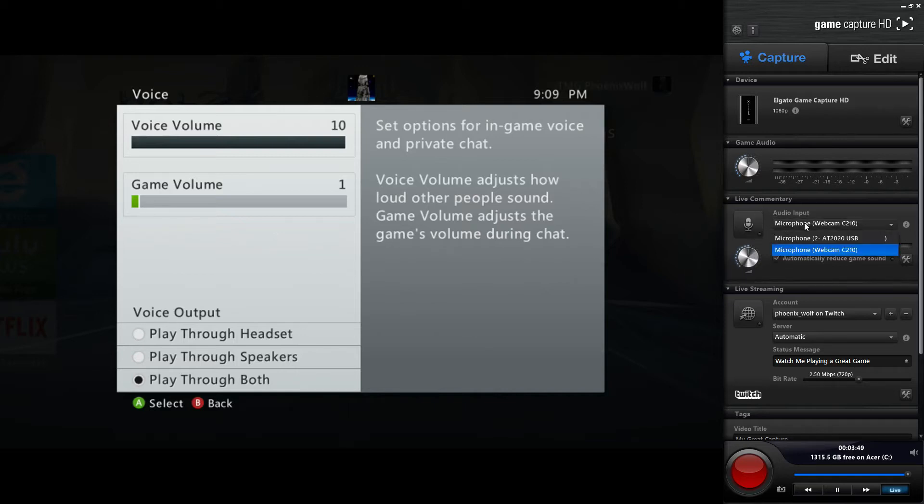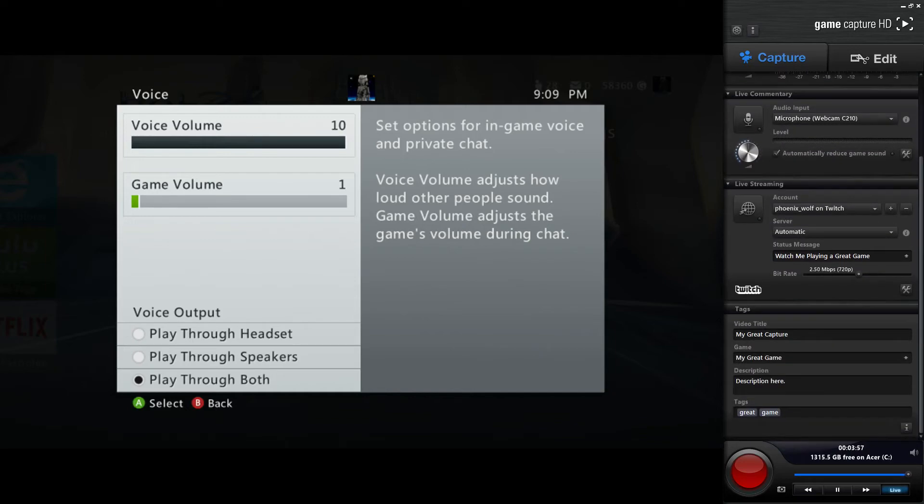With it automatically reducing game sound, you activate it by hitting this button and you can also select whichever microphone you'd like. I've got two microphones hooked up to this computer right now.